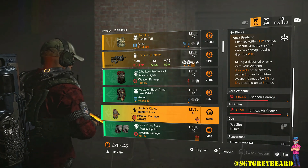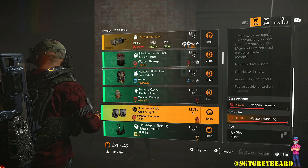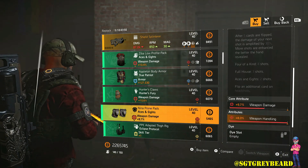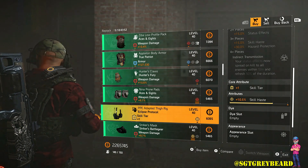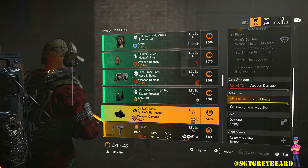Next we have some Hunter's Fury gloves — pretty decent roll there. Then we have some Aces and Eights knee pads — really nice roll here, you can max that thing out anyway you want. Below that we have an Eclipse Protocol holster — pretty decent roll there, though I wish the secondary attribute was a little bit higher.